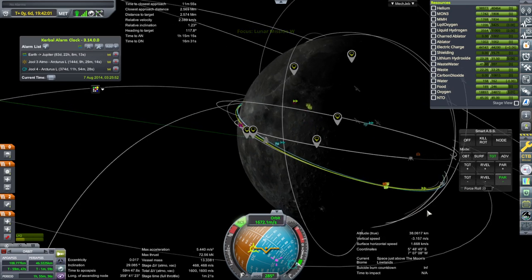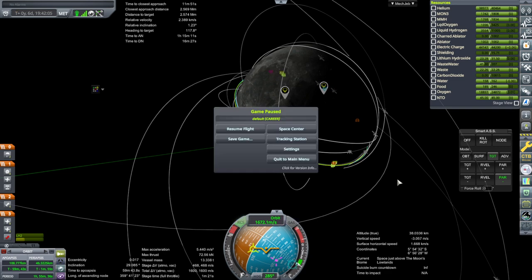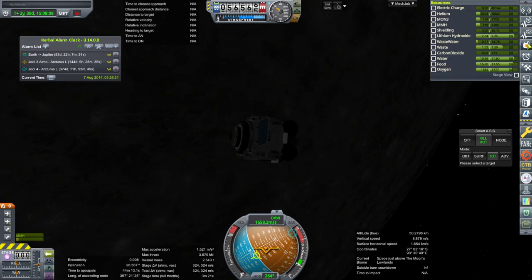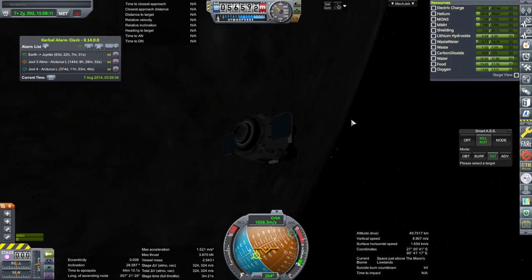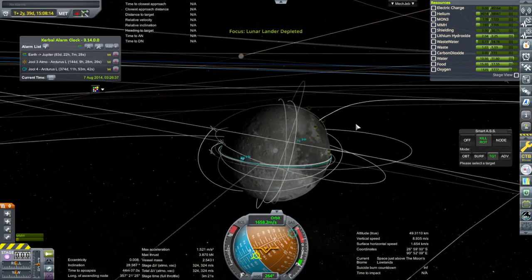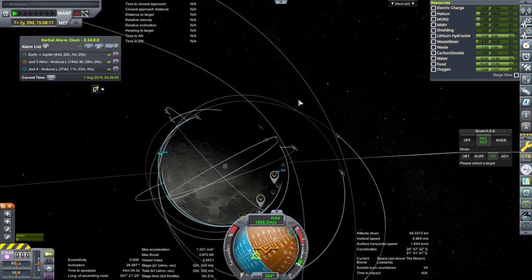So let's get that, because that one has fuel. I think we'll just have it rendezvous with us — we can hang out for a while. So I'll go to the tracking station and turn to it. Okay, so we have no communication right now, and actually no electric charge. But we'll have to see once we get into daylight. Now it is. That doesn't look good — we have left it here for quite a long time, more than two years.